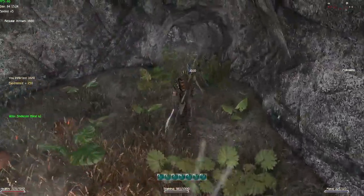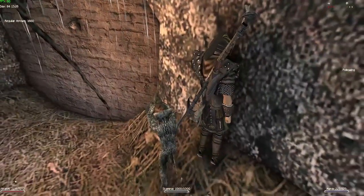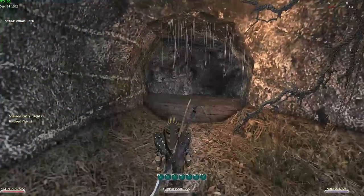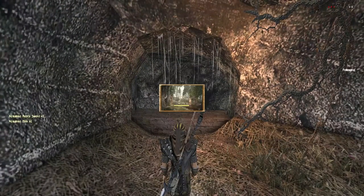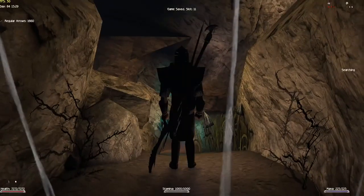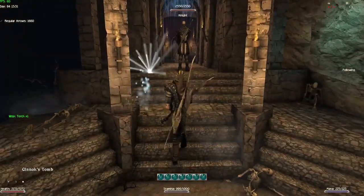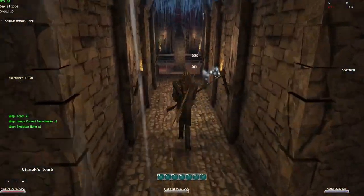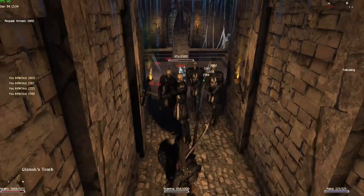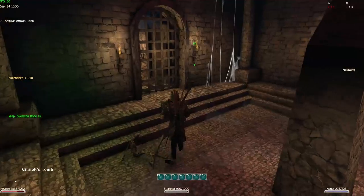We're gonna have a loading screen so we're gonna save right here. This area is crawling with undead. It's a reasonable tomb and we just have to clear it out. The undead here are way stronger than the ones outside — they have almost 3,000 HP, sometimes even more. And this is on easy mode; on normal mode they have about 5,000 HP.